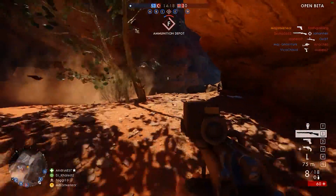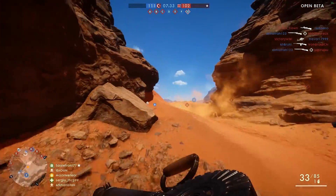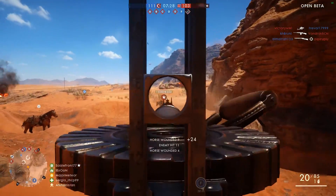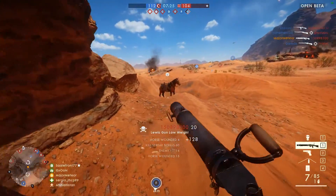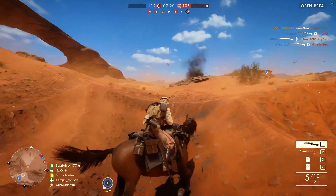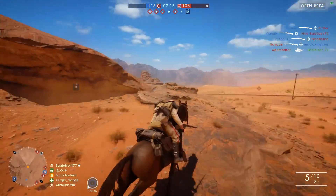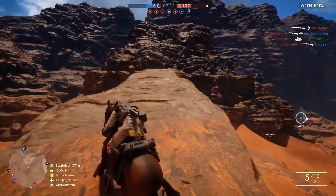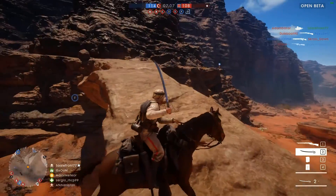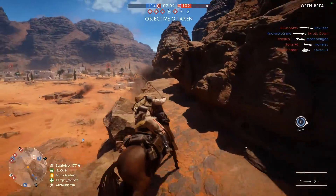We've seen St. Quentin's Scar and Sinai Desert in action before in the closed alpha and the open beta, so you know what you're going to get with those two maps. Amiens is really the map I'm most excited for - it's set in the French city of Amiens during the German Spring Offensive, with a big emphasis on destruction and close quarters combat. I'm getting some Seine Crossing vibes: tight corners, little streets, and hopefully more destruction where you can bring down walls on top of people and create loads of rubble.